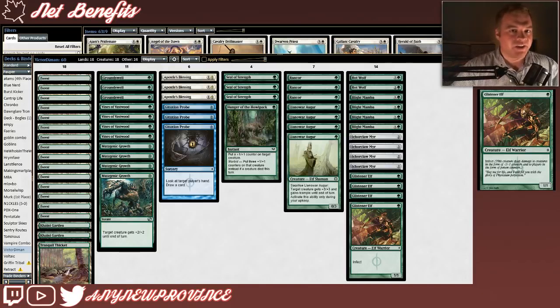I'll start by explaining the Infect mechanic. Creatures that have the Infect ability deal damage to other creatures in the form of -1/-1 counters. The coolest thing about Infect is that they deal damage to players in the form of poison counters, and once your opponent has 10 poison counters, they lose the game.